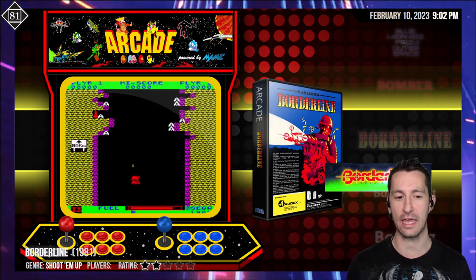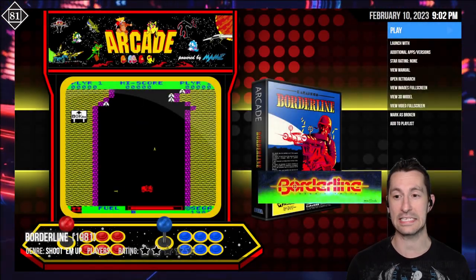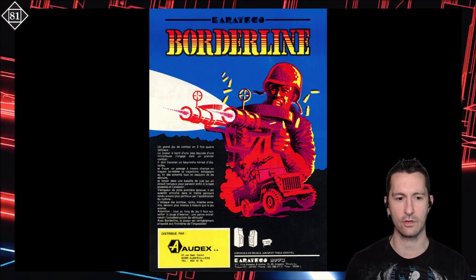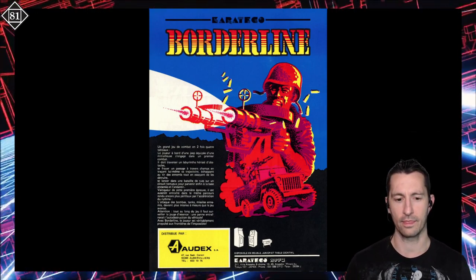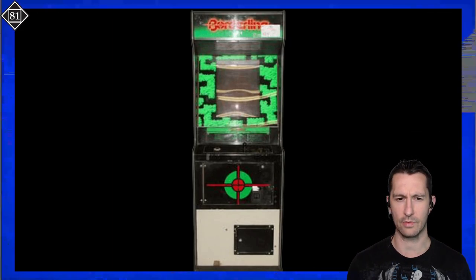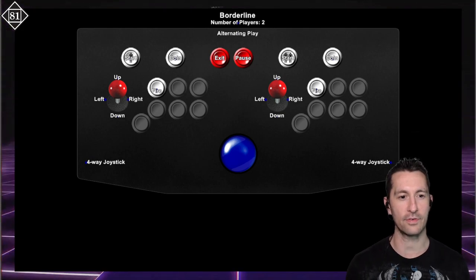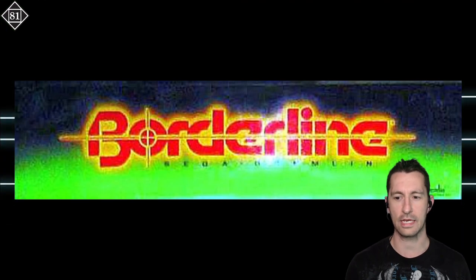It is time to go to the arcade, and this is Borderline — a phenomenal release by Sega, for lots of reasons. Let's take a look at the artwork. This advertisement flyer is Karatekos, and you can see it is in French. Cool artwork, though. We're going to be shooting up a bunch of people. There's the example of the cabinet — really bad picture, can't really tell what the artwork is around the outside, maybe bushes or shrubbery. There's our arcade PCB, and then we have controls: moving up, down, left, and right, and fire. And our arcade marquee for Borderline.